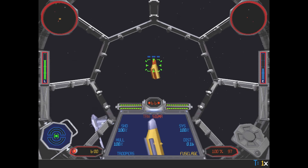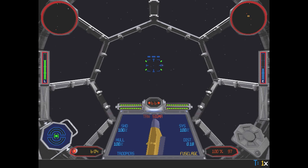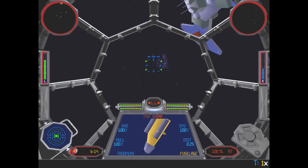You've got easy, medium, and hard difficulty. And if you want to — if you feel like a sick bastard — you can press Alt+T to select 2x, 4x, or 1x time acceleration. So if you feel like you're really good, go ahead and play the game on 4x — you're gonna have a hard time, trust me.